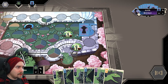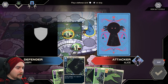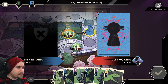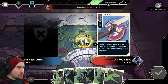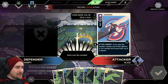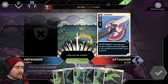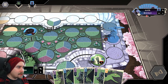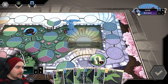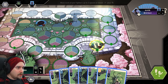End my turn. Alice is attacking the harpy again — I'll just let her kill it. She's doing six damage because of her size, so even if I defended, the harpy would have died anyway; it would be a waste of a card.